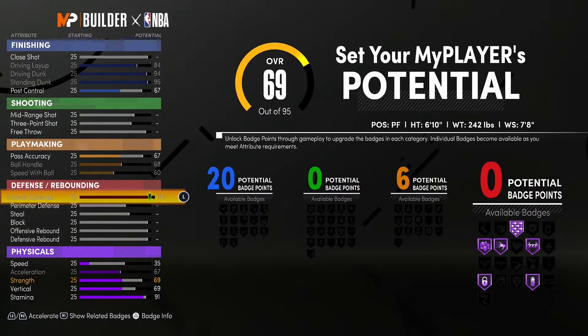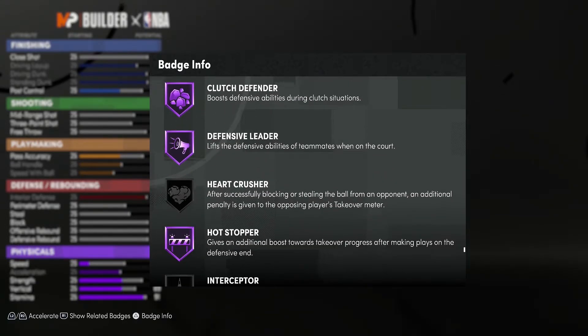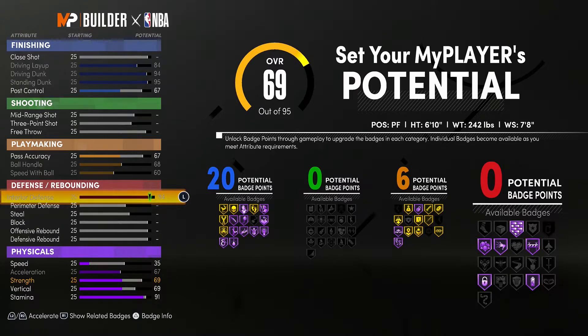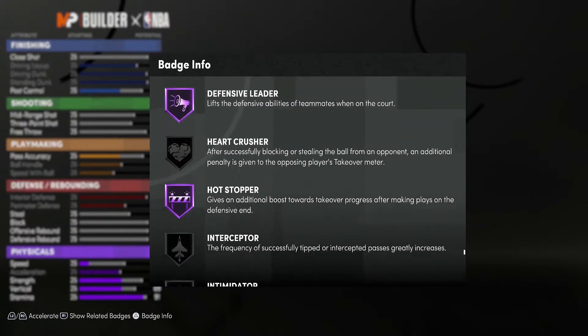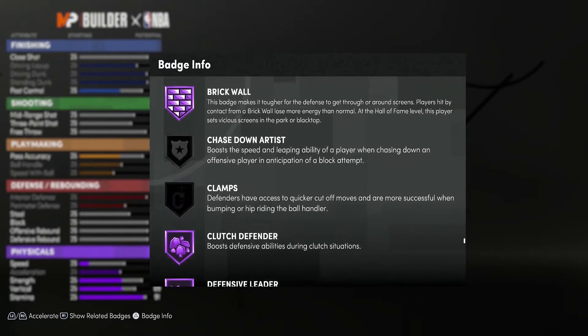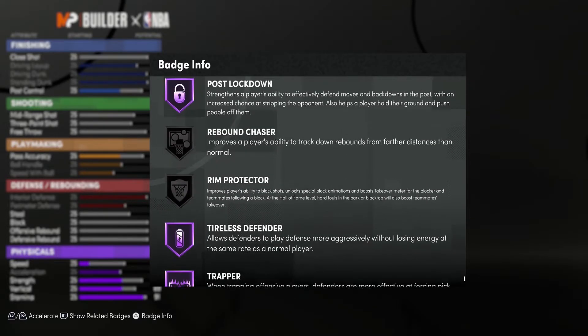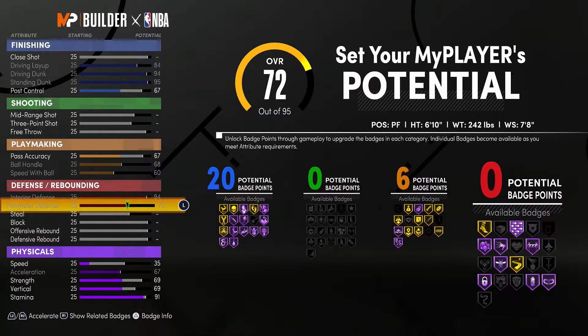For Defense, we max out Interior Defense to 94. The badges it gives us include Hall of Fame Defensive Leader, Hall of Fame Post Lockdown, Hall of Fame Brick Wall, Hall of Fame Clutch Defender, Hall of Fame Hot Stopper, and Hall of Fame Tireless Defender. We also max out Perimeter Defense to get the Giannis comparison, which gives Hall of Fame Off-Ball Pest, Hall of Fame Trapper, and Gold Pick Dodger.